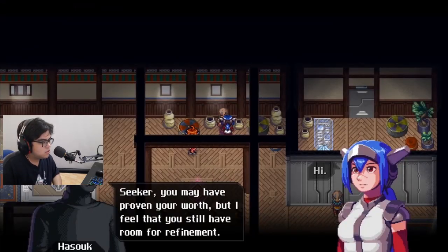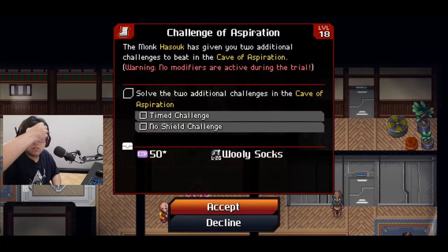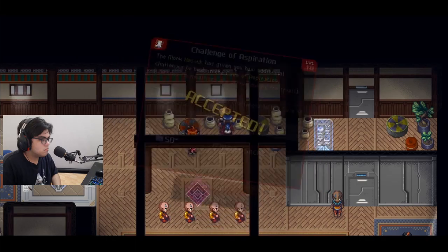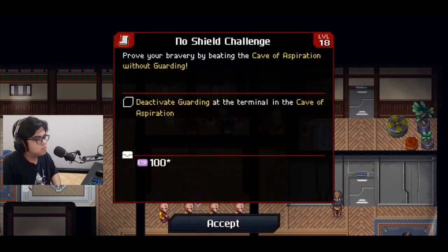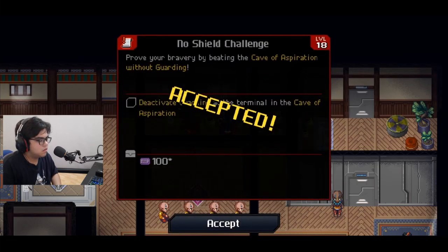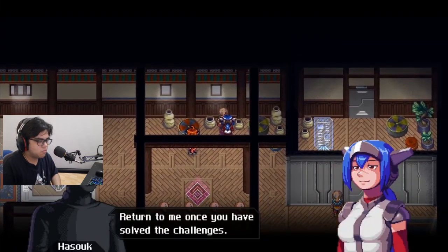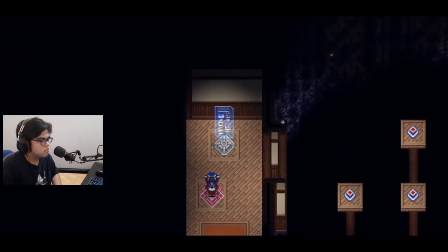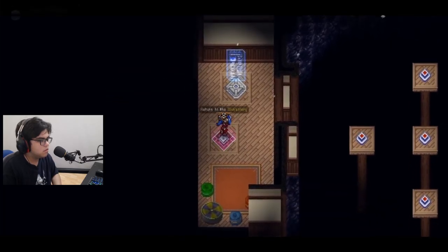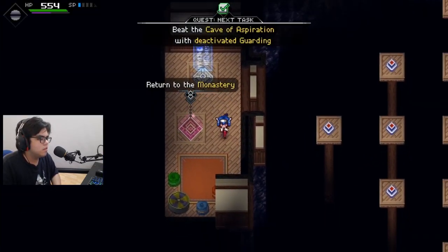Seeker, you may have proven your worth, but I still feel that you still have a lot. They added more challenges to the whole - no chill! Time challenge, come on! By defeating without guarding - fine, let's just see how it goes. I just need to get those woolly socks - deactivate your shield here. Such bravery.